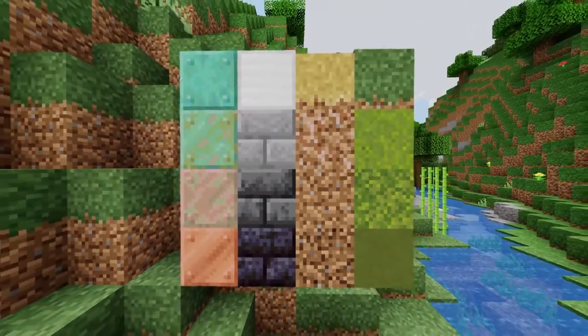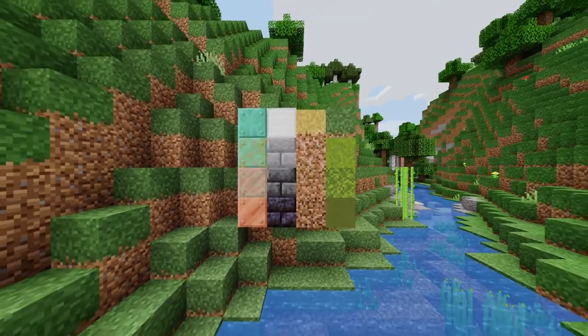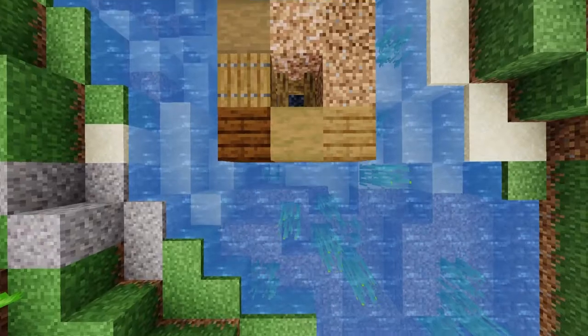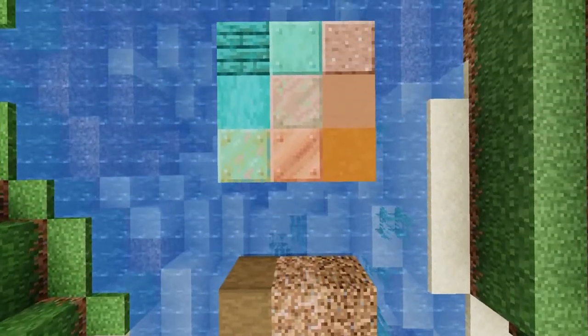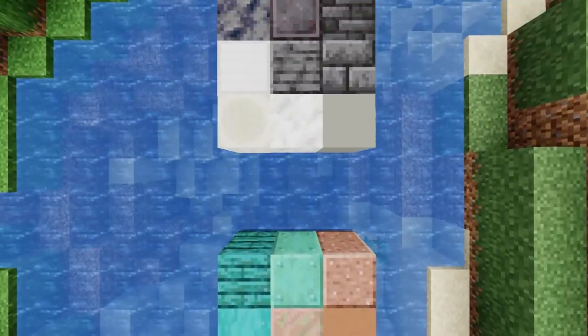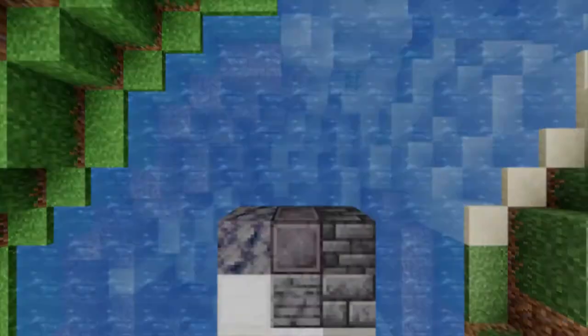Tip 4: Find the right color palettes. The steampunk aesthetic uses a lot of warm earthy colors like the light metallic orange of copper, the deep gray of stone and iron, and the dark browns and greens of dirt and grass. Here are some color palettes that I've come up with that in my opinion capture the steampunk vibe pretty well. None of these are definitive, but it's a pretty good starting point.